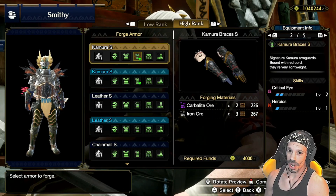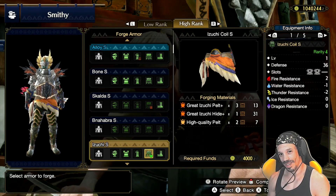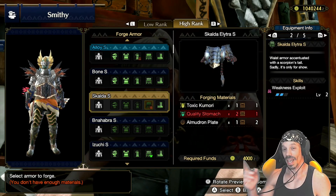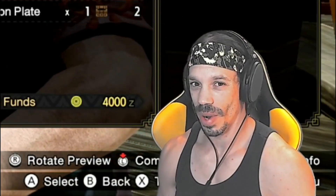The next piece of armor you can upgrade is the Azuchi Coil. It comes with level two critical eye and two level one slots. But there is another piece of armor you can replace it with that comes with a new ability you probably haven't heard of yet, and that piece of armor is the Skalda Elytra S. It comes with the ability weakness exploit level two. What is weakness exploit, I hear you ask?